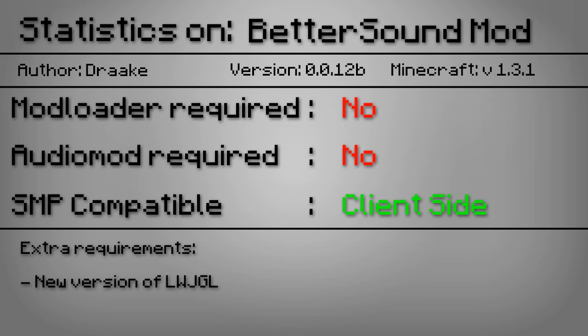It's available for Minecraft 1.3.1 and both Mod Loader as well as Audio Mod are not required. For SMP or multiplayer compatibility it is client side, so you will hear the effects but the other players on the server won't. You will also need to update your LWJGL, which is very easily done by dragging a few files into your bin folder.